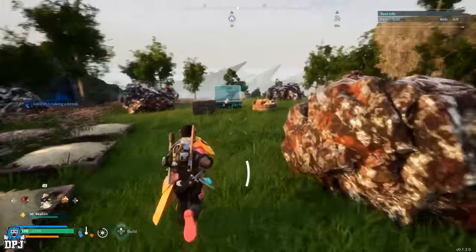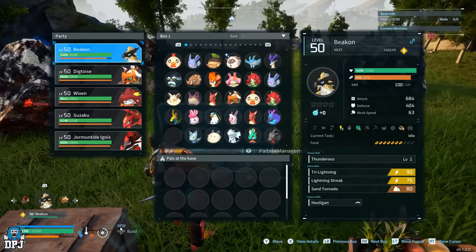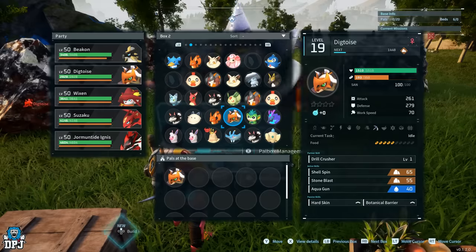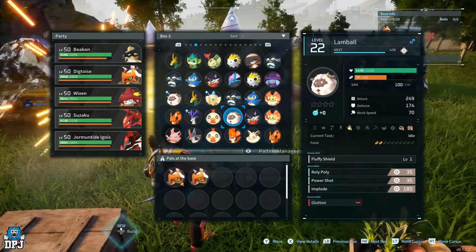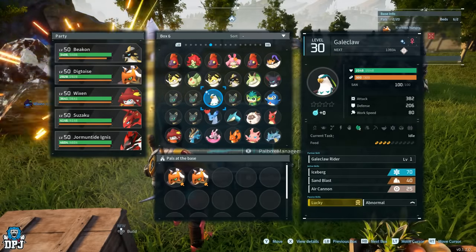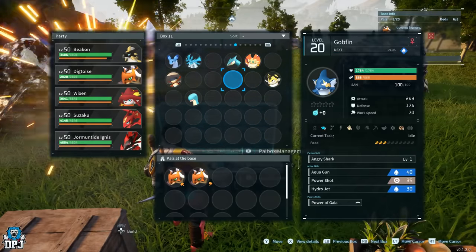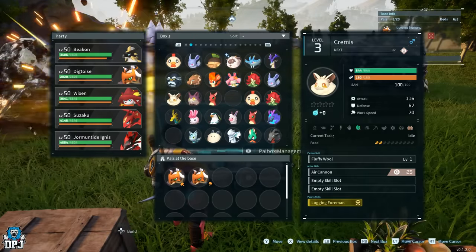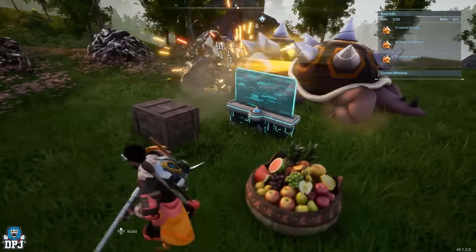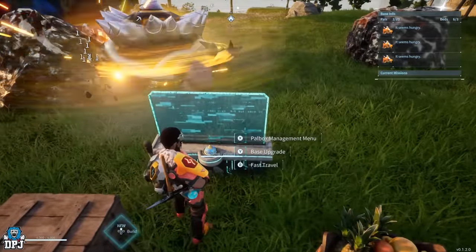Everything is built. Now we add our pals — three Digtoises and three transporters. Adding the Digtoises to the Palbox: there's one, he'll get straight to farming, there's two, and we need the third. I've got so many pals in this Palbox — I should have loads of these honestly. There's the third one. Those three will get to farming right away.